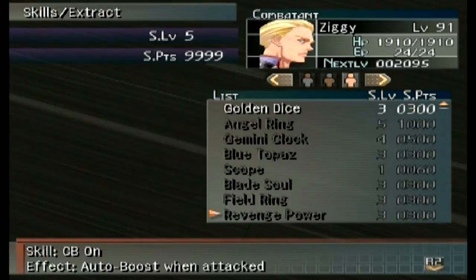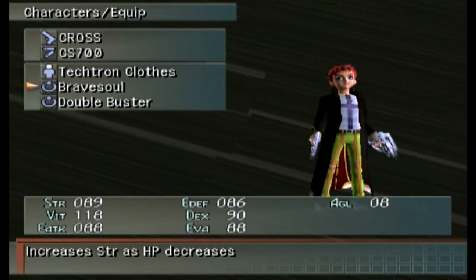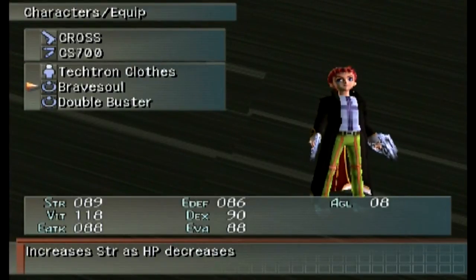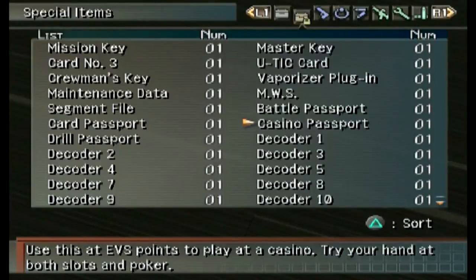The brave soul increases your strength as your HP goes down, and Junior has it equipped. If you really want to overpower Junior, give him a hemlock to push his strength as high as it will go combined with the brave soul, and you can do massive amounts of damage — but it has to be a physical attack. If you try an ether attack, it won't work. That's pretty much it for the skills from the casino passport.